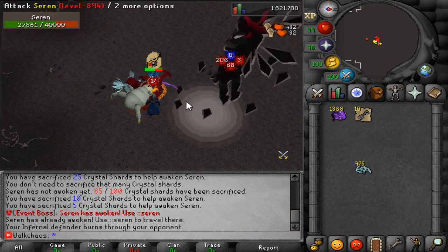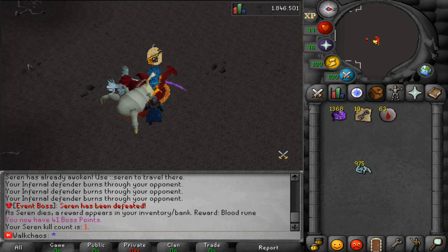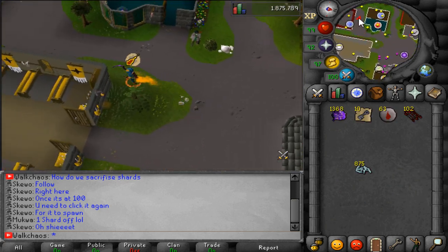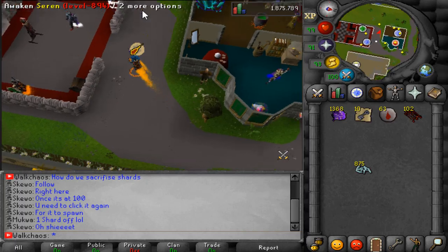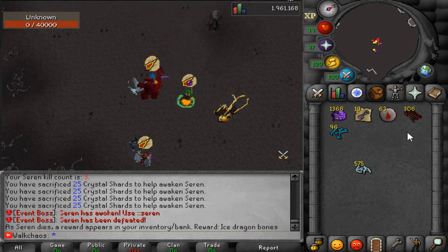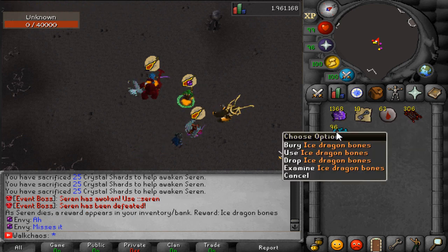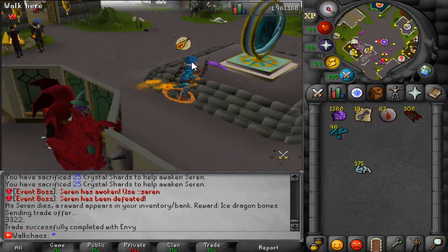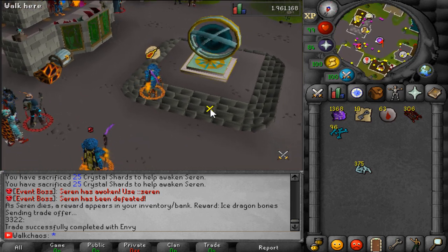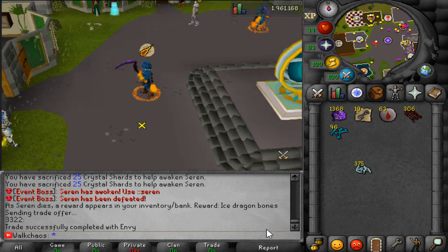Next kill coming in — we got some blood runes. Kill after that — 102 fire arrows. After five kills total, loot included: fire arrows, blood runes, crystal keys, icy dragon bones, and some bones. Overall this could be a very good community event on this server. It has great potential community-wise and it's very chill when you have a couple of people killing together.